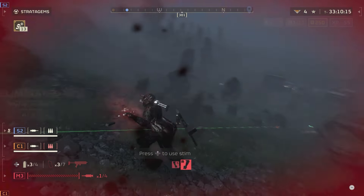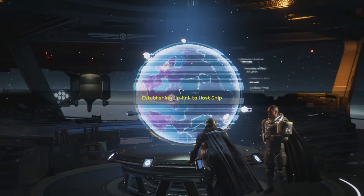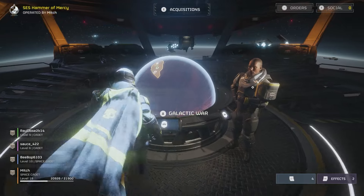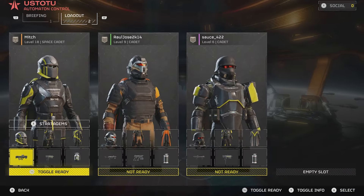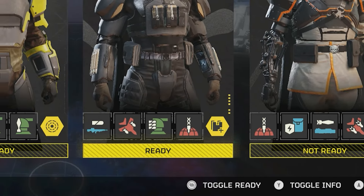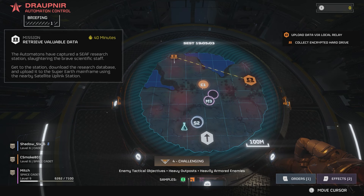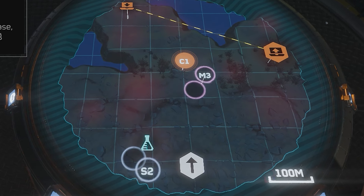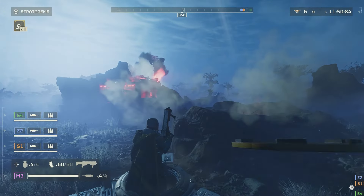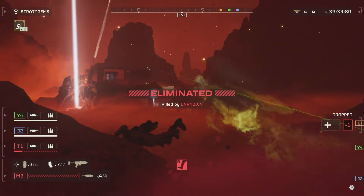You have two options to begin playing with a team from your super destroyer ship: attempt to join a match already in progress, or choose to host a game and prepare to wait for your team to lock it in. Once formed successfully, the team will then work together to decide where to drop. This is important, as with any relationship, how it starts will determine how it ends — successfully with cooperation, or not that way.